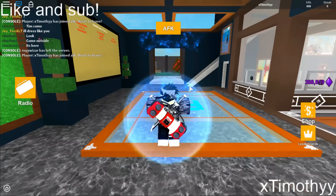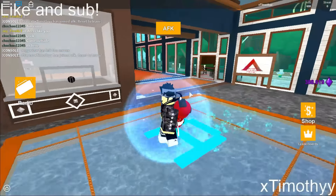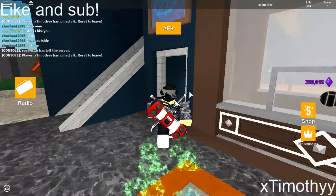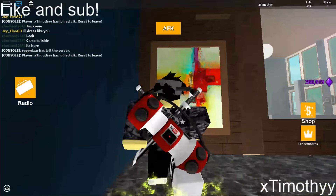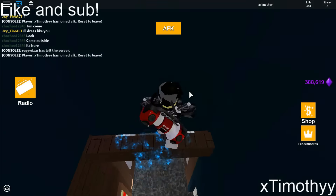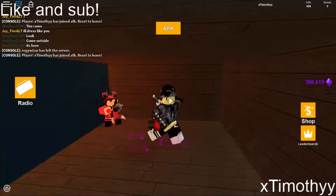The last secret I'm going to show you guys today is the newest secret that Abutiac has released for his game. This secret is called the Abutiac room. Basically go to this spot, this door right here, and then you'll see this painting and on top of it you'll see a pattern of blocks. Jump on them, go to the right and go through the wall and you'll see the secret Abutiac room.